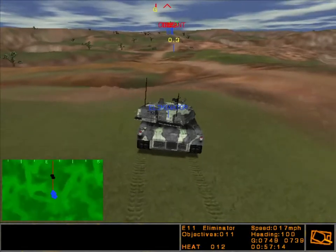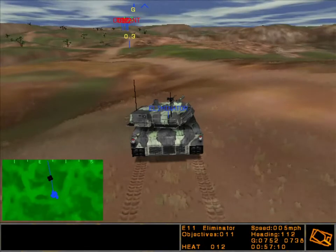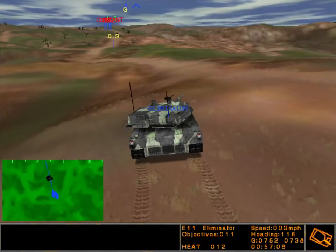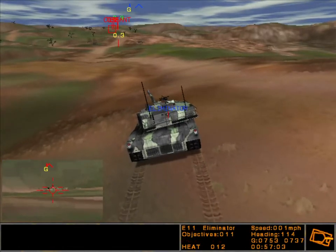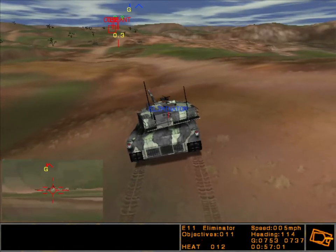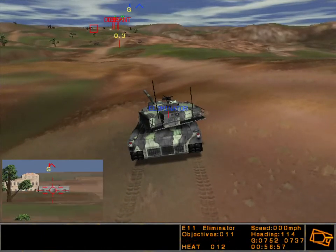For the tanks, you want to use your sabot rounds to penetrate the thick armor. Load sabot by pressing the 5 key and destroy those tanks. When you are engaged with a hot threat, always fire the current round and reload with the desired round. This will save you precious seconds.